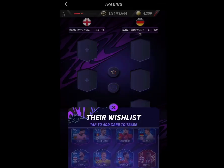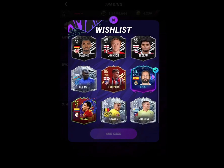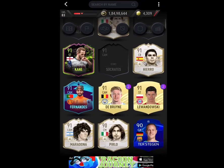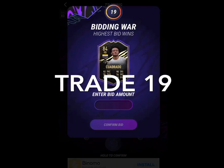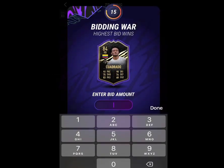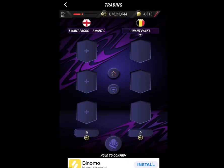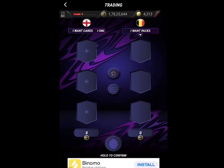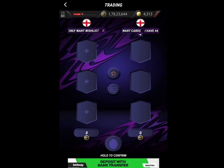Let's see what we get in the second batch of 10 trades. We're going to make a couple of changes to our wish list and go into trade number 10. It's looking pretty dry this batch. Finally, trade number 19 and we get a bidding war for Quadrado - let's bid 50k. We lost it, probably should have bid more. So three bidding wars in the first 20 trades.